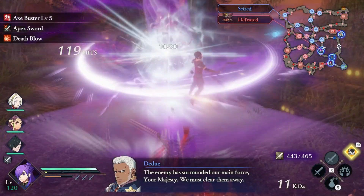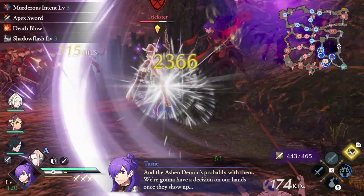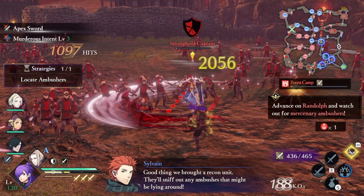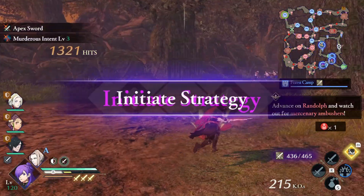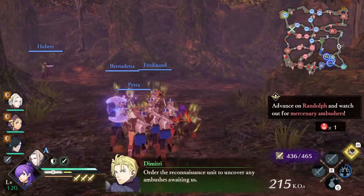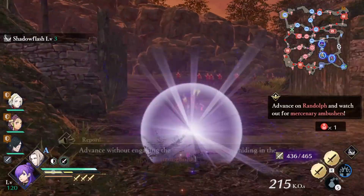We start off just playing normally to feed all the major units in the small area that we start in. After you're done, you will get a prompt to activate the Locate Ambusher strategy. Do this now, but also choose how you would like to place your units. You could either leave them with Rodrik or bring them with you, but you do not want them free-roaming. If they accidentally run into one of the mercenaries, you lose the chance to unlock Byleth.